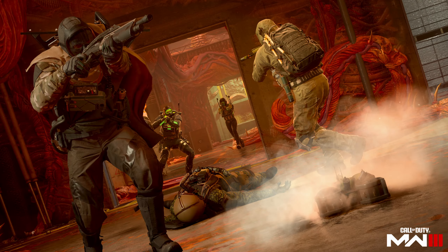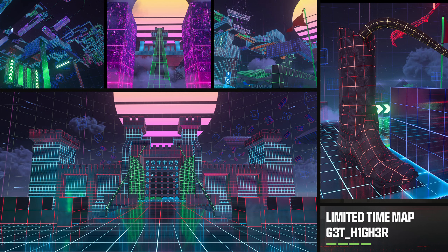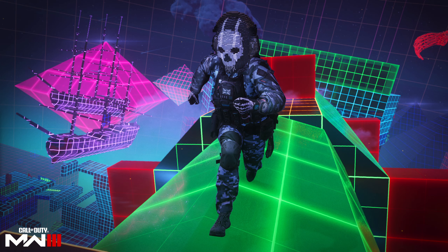The Vortex Mosh Pit playlist is also returning, alongside a new Das Gross map variant of Das Haus. To conclude the multiplayer content, the Get Higher parkour limited-time mode is back — bigger and more challenging than before. It features a brand new map with longer courses, multiple secrets to discover, collectibles to find, and more dangerous traps. Players who complete the map will be rewarded with three new weapon camos.